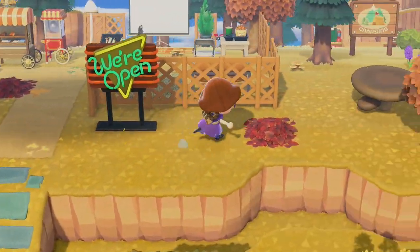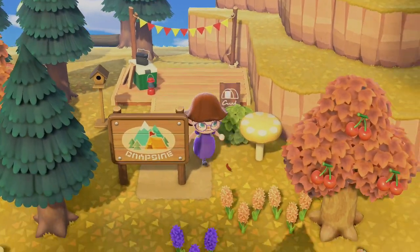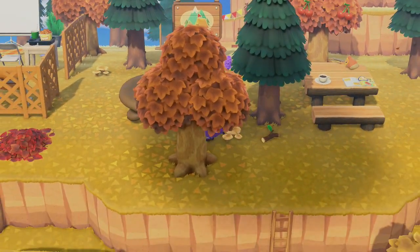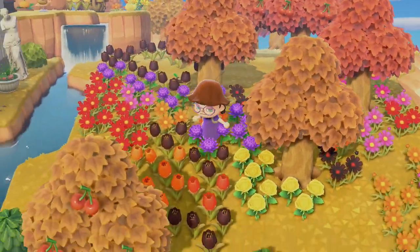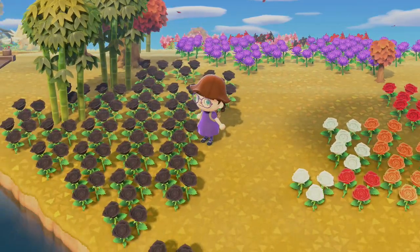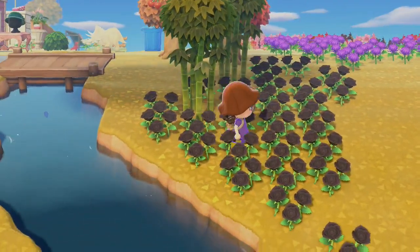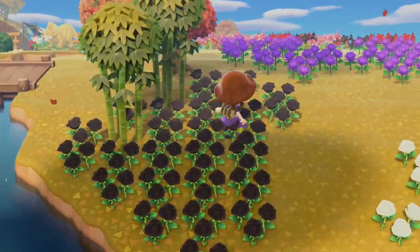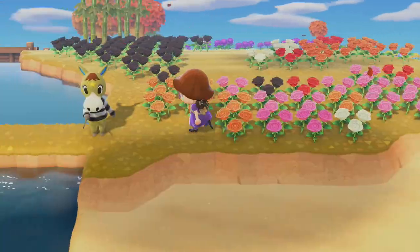We still need to do the campsite — there's only a small area left for it and we already have a picnic table ready. There's also a big empty area to the right with colorful flowers. We have black roses so I thought we could water them and get a gold one. We also got a gold bars recipe, so that could be fun too.